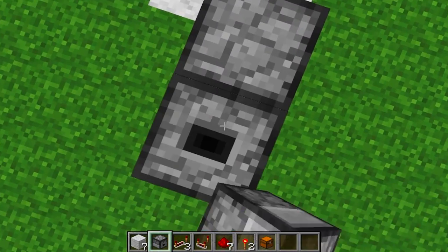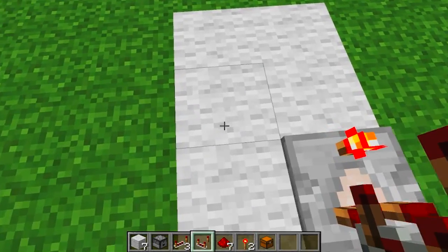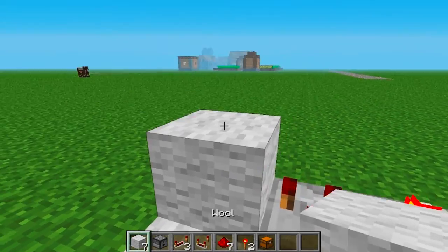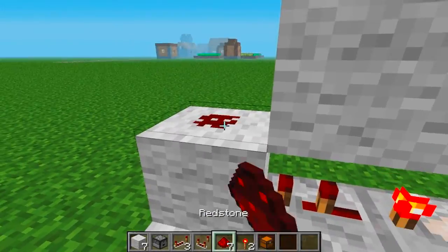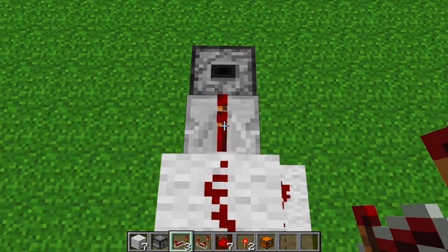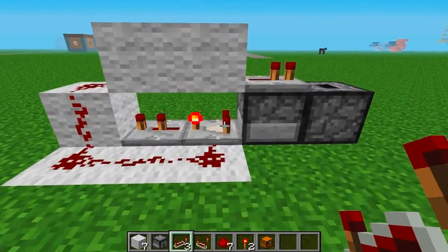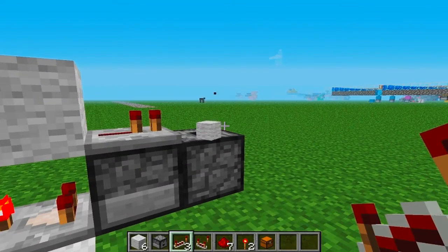You're going to put a dropper right here, facing up. You're going to place a comparator here — make sure that's up. Put a repeater on two ticks, and place wool along like so. Then you're going to place redstone there, there, there, there, there — two up here. And then you're going to put a repeater on one tick. You should have something like this. Make sure it works: place a block in here and it should dispense.